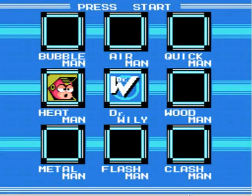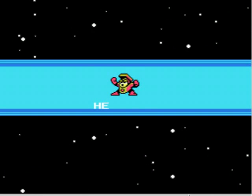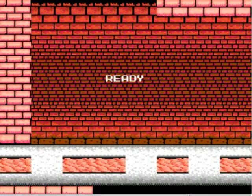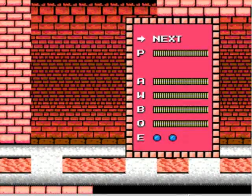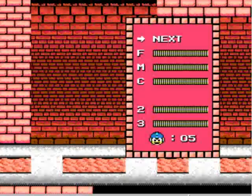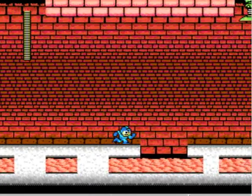Welcome back. Let's play Mega Man 2. Heat Man's level is pretty hard if you don't have Item Number 2. I call them the rush items just because they're red and Rush the dog is red. The dog doesn't actually appear until Mega Man 3, but anyway — Item 2 is the jet that follows you straight across.